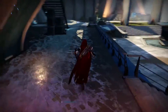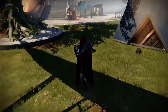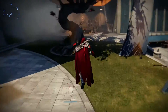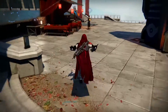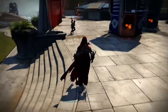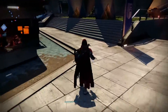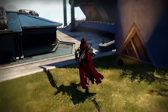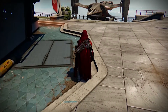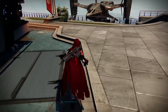Bungie have added a new variable with the latest patch to these, and that variable is quite simply time. What the Three of Coins now takes into consideration is the next ultra kill — which it always has — but it also takes into consideration the time between each ultra kill, rather than just going into a mission and killing an ultra over and over again hoping for that exotic drop.